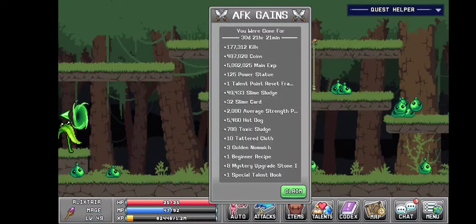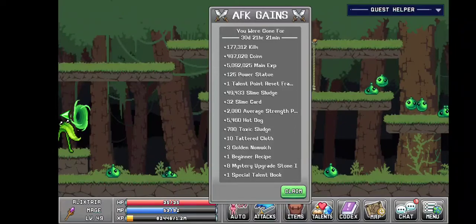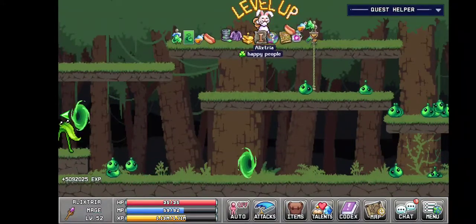Got 50,000 slime slidges, 2,000 average strength potions, 5,400 hot dogs, 780 toxic sludge. And that's pretty much about it. Let's go ahead and claim that. That put me at level 52 combat.